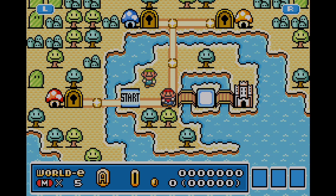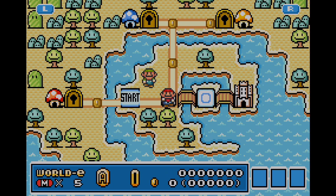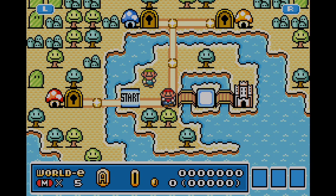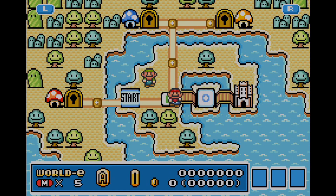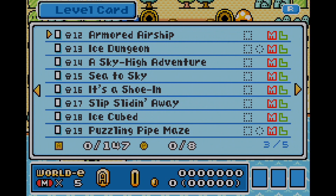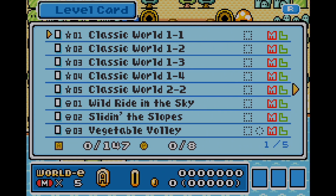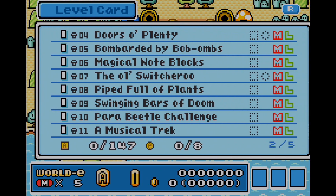In order to play the E-Reader levels, you need the accessory called the E-Reader for the Game Boy Advance. It only came out in North America, and I believe the same applies to the Japanese market as well. Unfortunately, the European version does not have an E-Reader. But luckily, if you managed to get the Wii U Virtual Console re-release before its closure, or if you can access the Nintendo Switch Online Expansion Pack, that's a great way to experience World E for the first time.